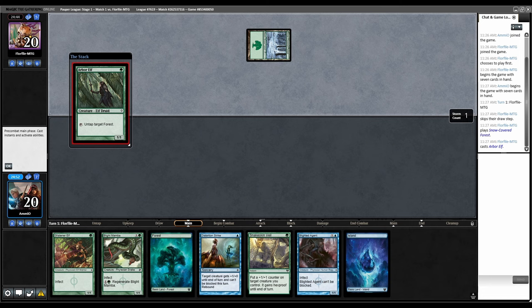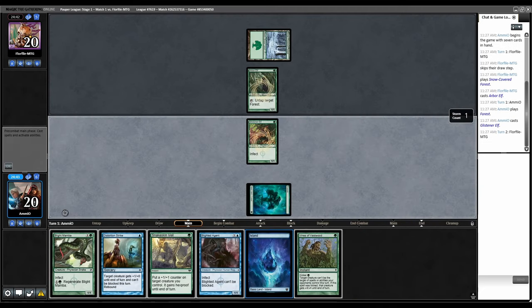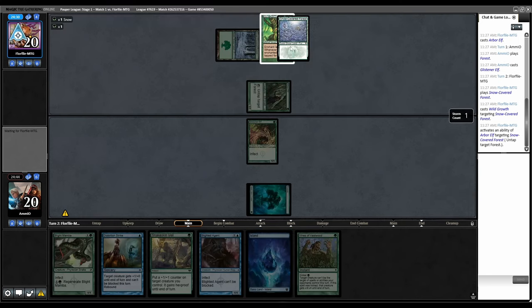Forest into Arbor Elf. We're probably playing against Ponza. Land, Glistener Elf, then back to them. Second Forest, Wild Growth. We do have some stuff though.